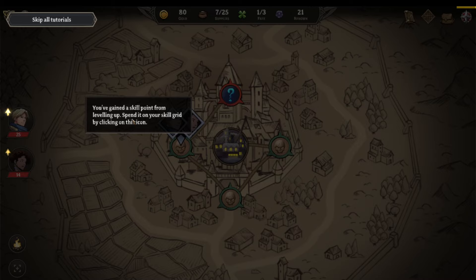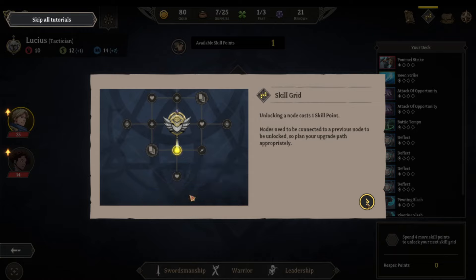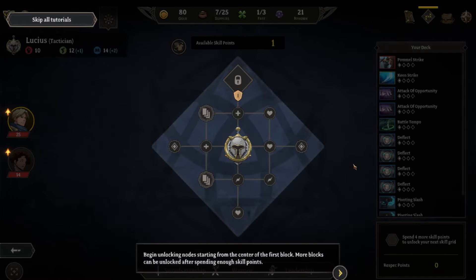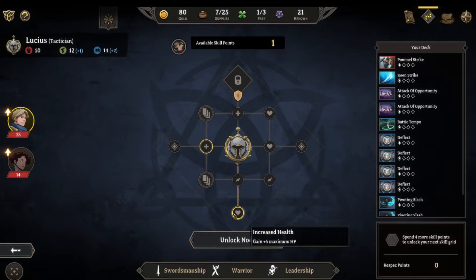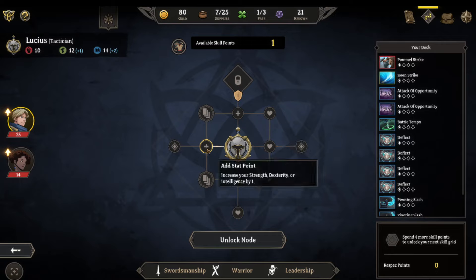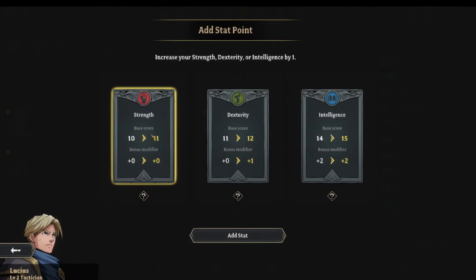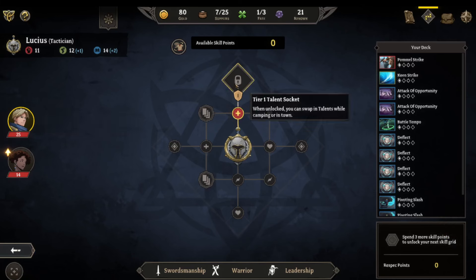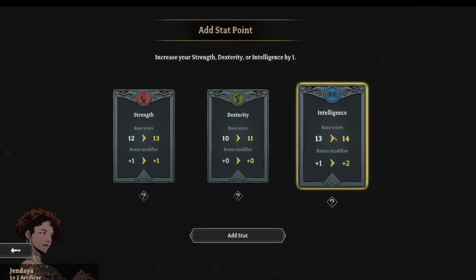Gaining a skill point from leveling up — spend it on the skill grid. The skill grid has nodes you hover over to view bonuses. Unlocking a node costs one skill point and nodes must be connected to a previous one. Begin unlocking from the center. I unlock a stat point node. For Catherine I go intelligence-based. We can also change what characters look like, which is cool.